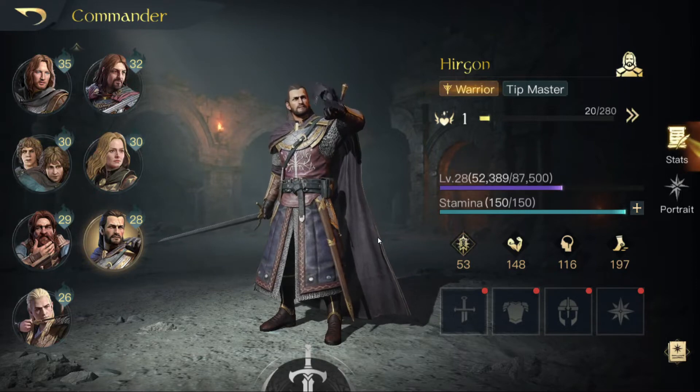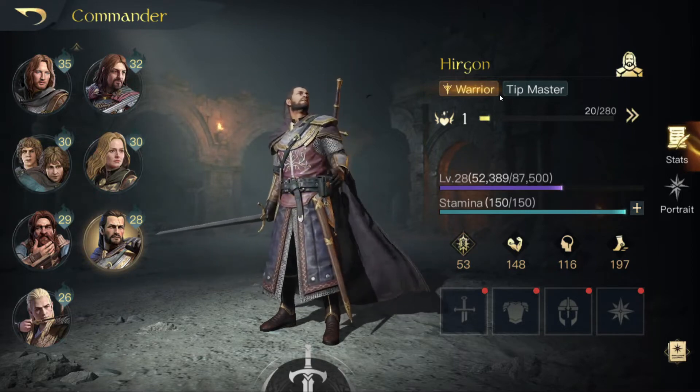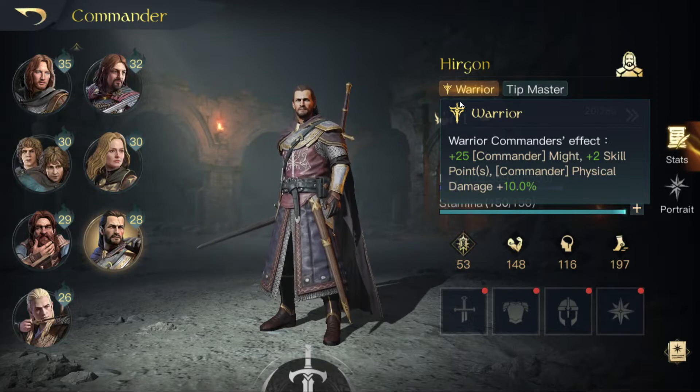Hello and welcome back to another video. Today we will talk about Hyrgon. He is a warrior, which means he gets bonus might, skill points and deals more physical damage, which is very nice.